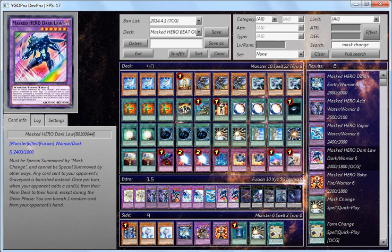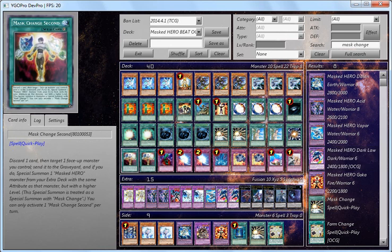I think Heroes are gonna do really well. The new support is pretty much universal when it comes to Mask Change Second — it's a generic card that can be used in any deck. It doesn't have to be Heroes; all decks will basically become Hero-based decks. It's a Hero card for all decks. Rate, comment, and subscribe, and I'll see you guys in my next video. Bye!